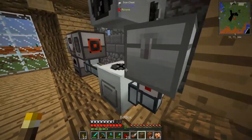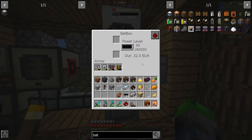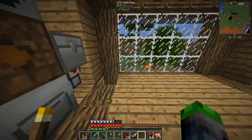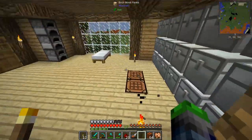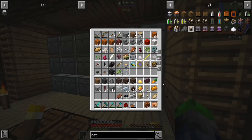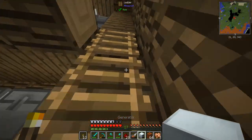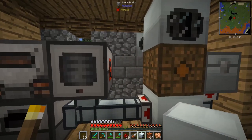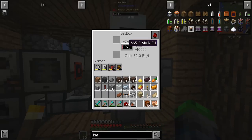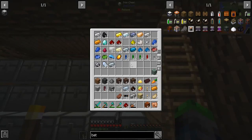We'll hook it up into our system just like so, and this is holding power — cool. It's not generating a lot of power because it's only going off of the windmill. Let's grab a generator and some coal — come up here, and this should help us along. Yeah, see, that's going on way faster now.